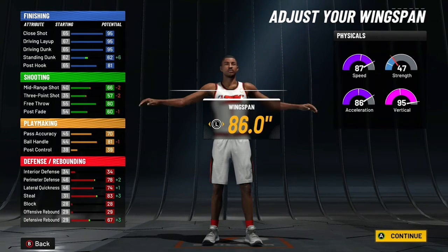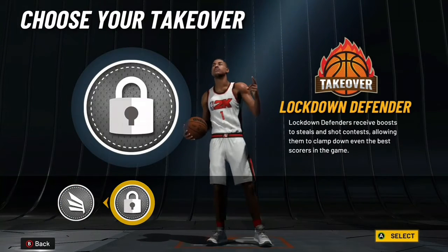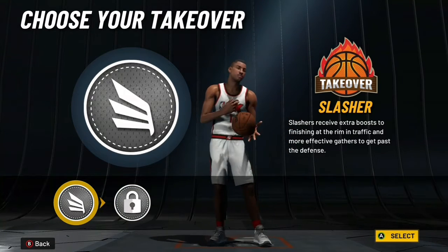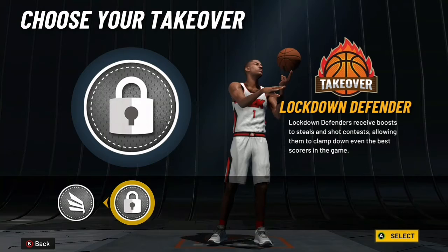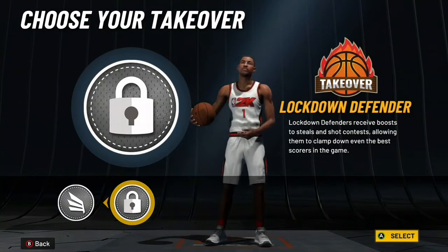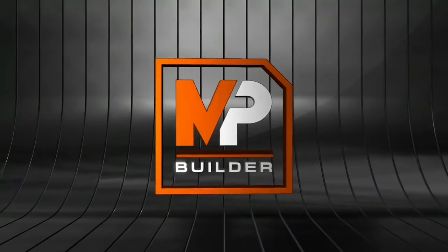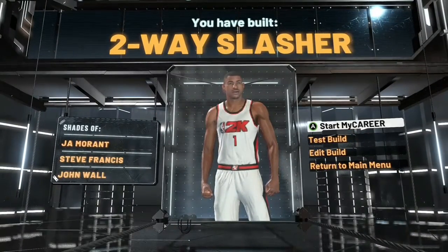For takeovers, I'll probably go lock takeover, but you can pick whatever you want. If you want slash takeover to get the most contact dunks possible, you can. But lock takeover helps with your defense, and you're going to need as much defense as possible since you really don't have that much on this build — though you'll have a 99 dunk anyway.